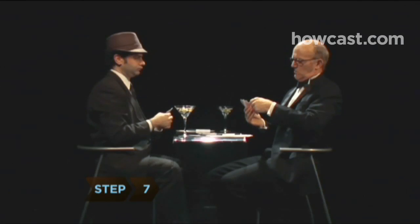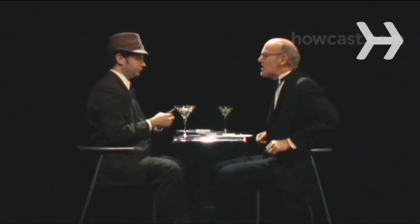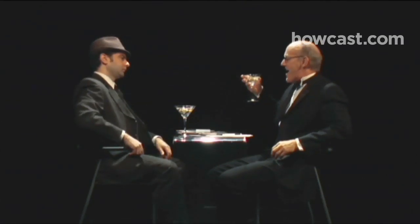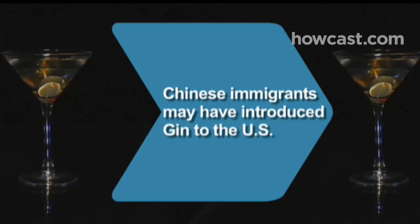Step 7. Continue the game, alternating dealing, until one player reaches 100 points, or any score both players agree to. Did you know Chinese immigrants may have introduced gin to the U.S. in the 19th century?